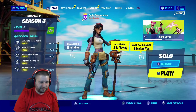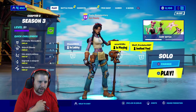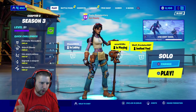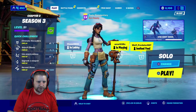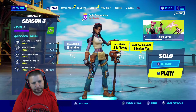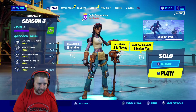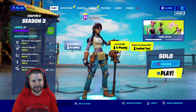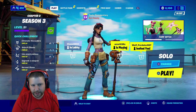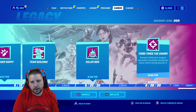I'm currently at battle pass level 51. The quick challenges are: eliminate enemies, search five chests for 14K XP, use three shield potions for 14K XP, upgrade a weapon for 14K XP, and harvest stone for 14K XP. These are easy ways to rank up your battle pass.